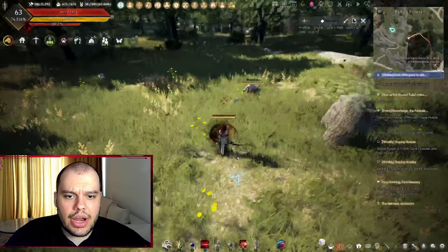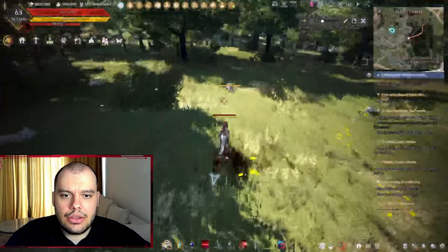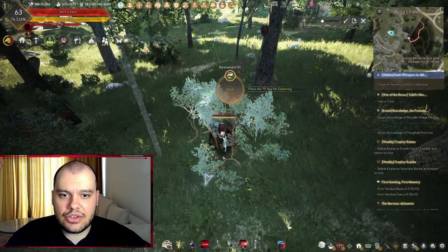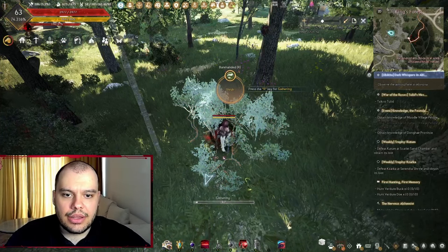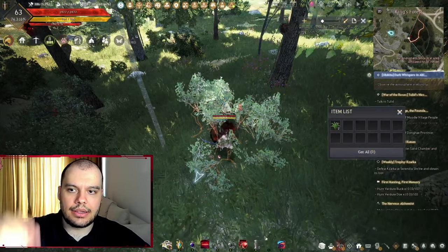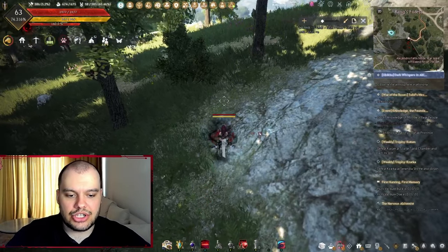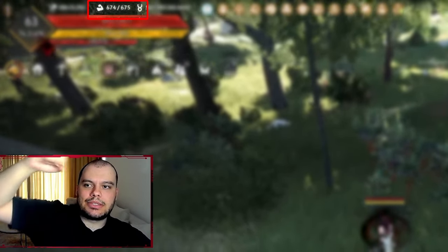First, let's go through the various ways in which you can use your energy. With life skills, you can give up energy in exchange for gatherable items. For example, if I try to pick up this shrub, I'm going to be using energy. If you're really high in gathering it might not take energy, but in this case we just used it and we have one less energy.